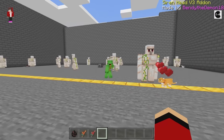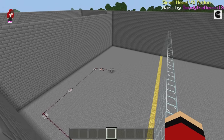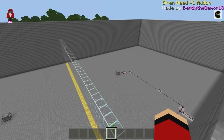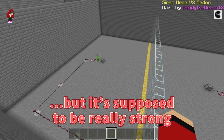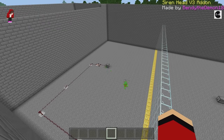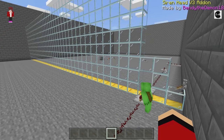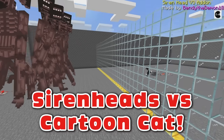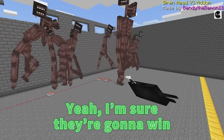Next up, let's do Siren Head versus Cartoon Cat! Let's go! The left side has ten Siren Heads, and on the right we have one Cartoon Cat. The cartoon cat lost so easily it might seem weak, but it's supposed to be really strong! Let's make it fight ten Siren Heads to find out. Ten will be tough since only one beat the Iron Golems — there's no way it can beat ten Siren Heads! It'll probably just turn into a cat again. We'll see! I'll pull the lever! 3, 2, 1! Who will win?